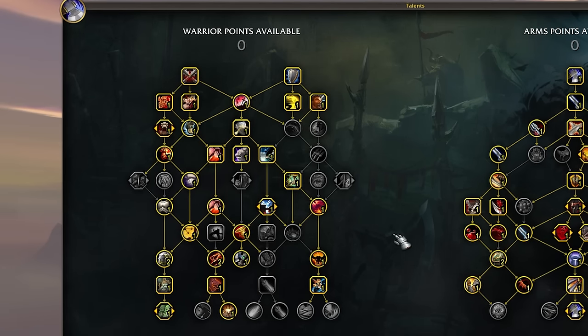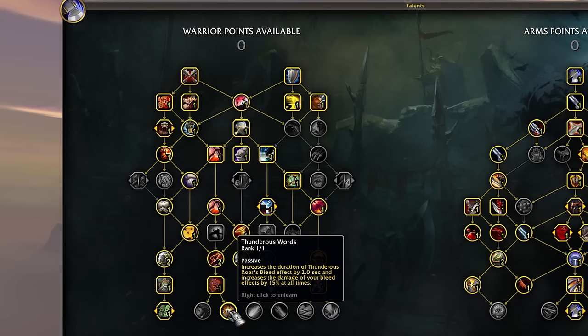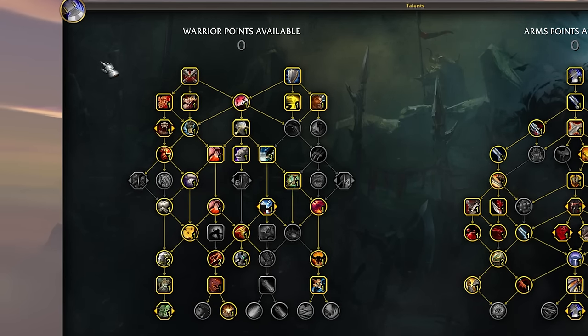In threes it's nice too, just to Rend everything — especially because Rending multiple targets has a better chance of proccing Sudden Death for us, thanks to our set bonus, and Rend does more damage now too. The key elements are: Blademaster's Torment, Dragon Roar — or Thunderous Roar — with Thunderous Words, and Shockwave. Everything else is relatively standard.